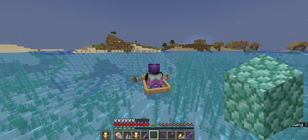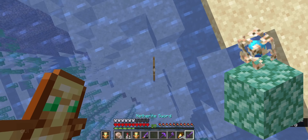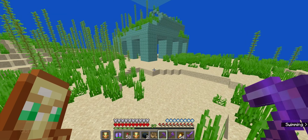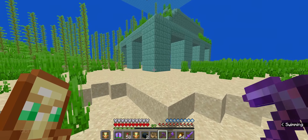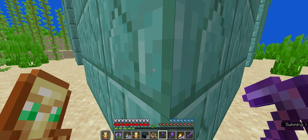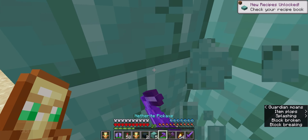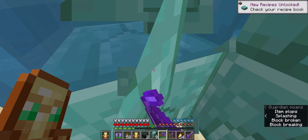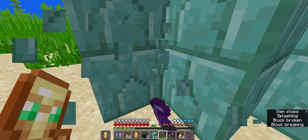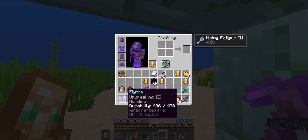Now we need prismarine in order to activate the conduit, and this is so easy — we can get the blocks before getting mining fatigue. Okay, we got enough, let's leave.